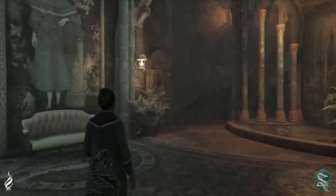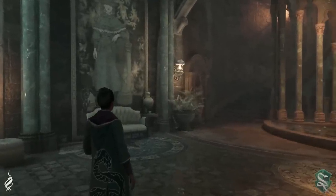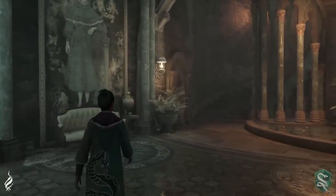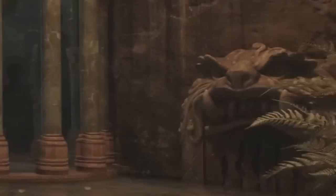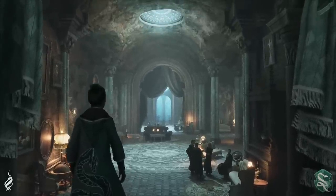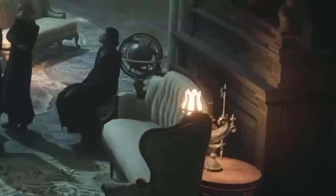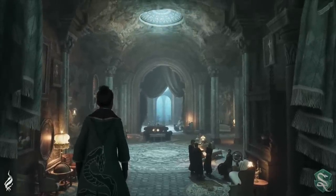I believe this next scene is showing what it would look like for your character to exit the common room. There's a gorgeous waterfall over here on the right, more stone, as well as this animal etched in the stone — I think this could be a statue of Azulu, one of the creatures featured prominently in the Fantastic Beasts series. Then I think they're just flipping it around and giving us one final look at what the entrance to the Slytherin common room would look like, bringing my total to 21 total serpents.